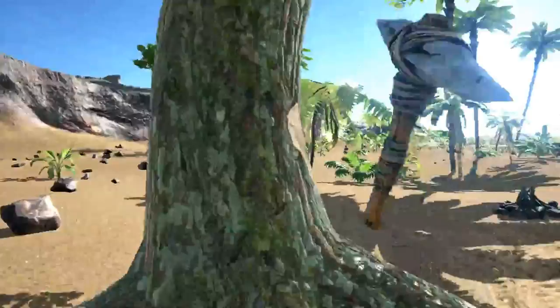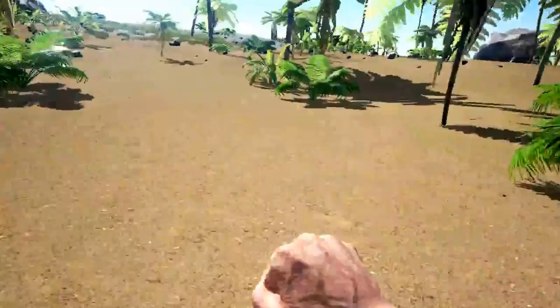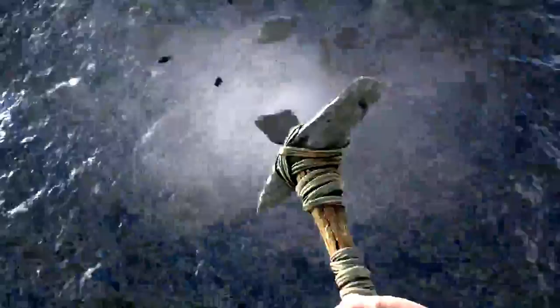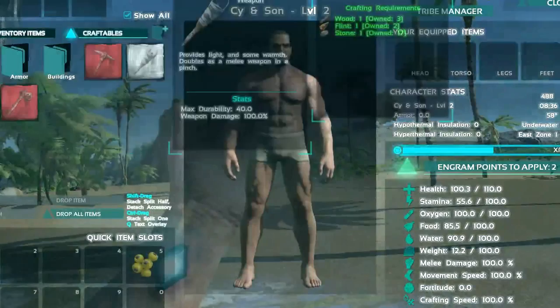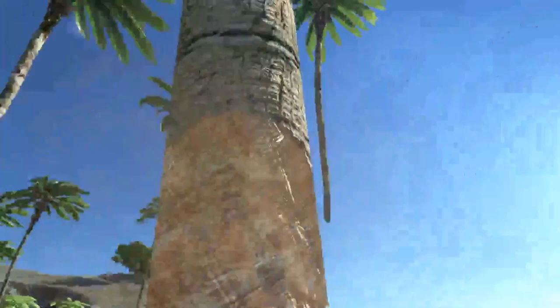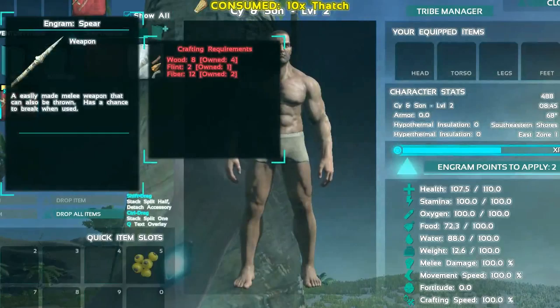Once we get our basics down we'll start working on our goals. When doing crafting points you have to unlock the first thing to craft the second — for example, if you want a wooden house you have to get the thatch house engram first. Now we beat rocks with the pickaxe and get flint. For the stone axe we need two flint. When something is red in the crafting menu you're short on materials — mouse over it and the tooltip tells you what's missing. We now have enough and will craft it.